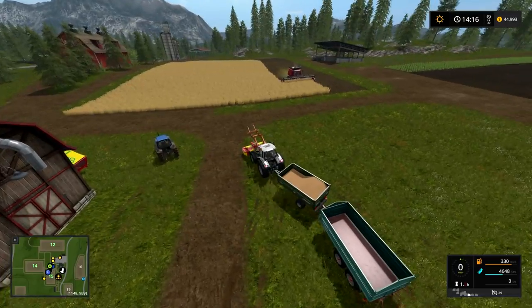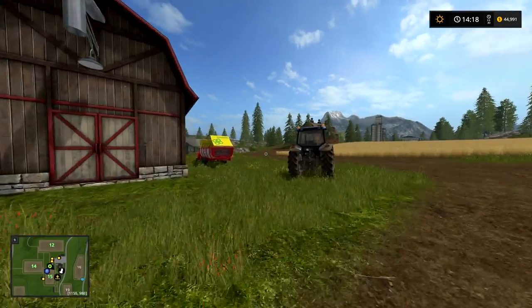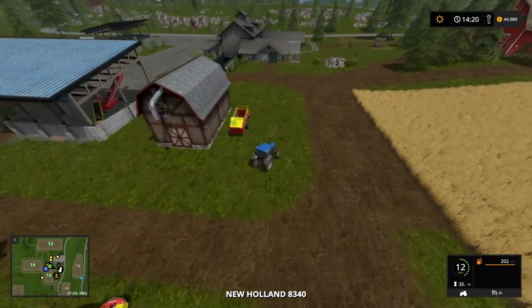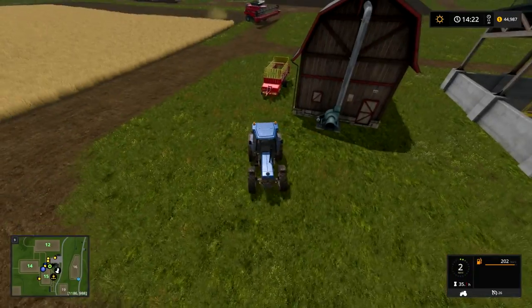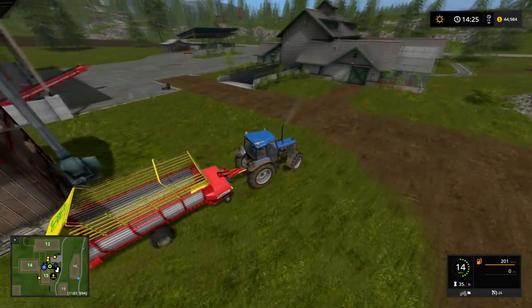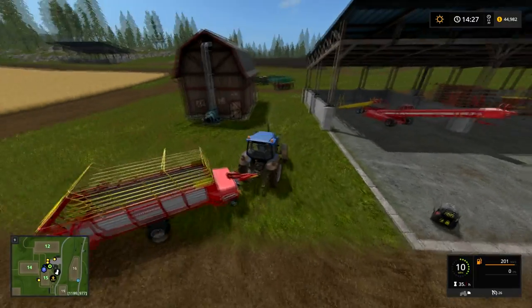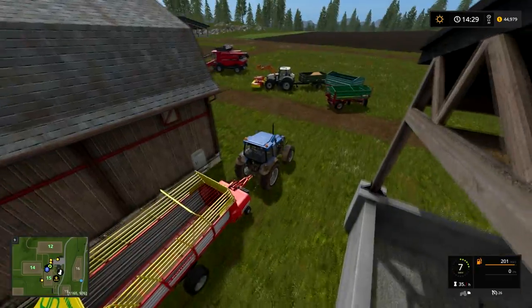I keep thinking I need to move this loading wagon before the harvester gets stuck on it again. I keep thinking of grass fields being super permanent like they used to be, because you used to have to use a plow to turn them back — you'd have to create a new field and go back over it, and it was basically such a big pain that you would never do it. But now you just have to use a cultivator, so it's really easy to just go back.